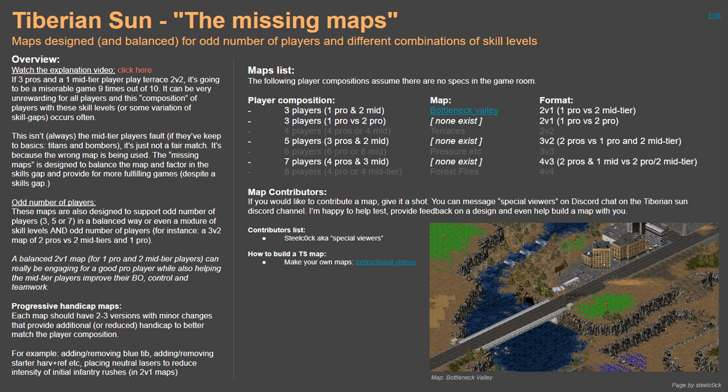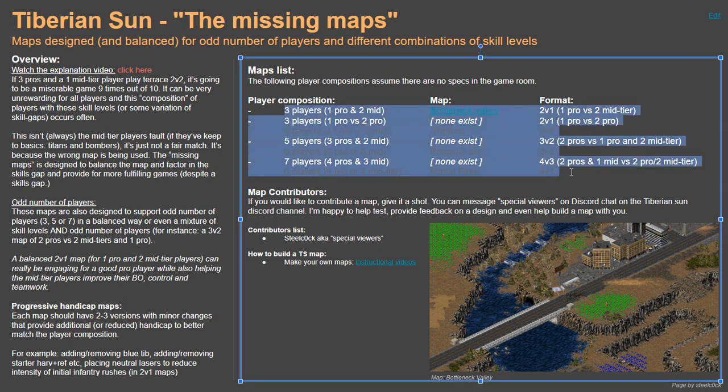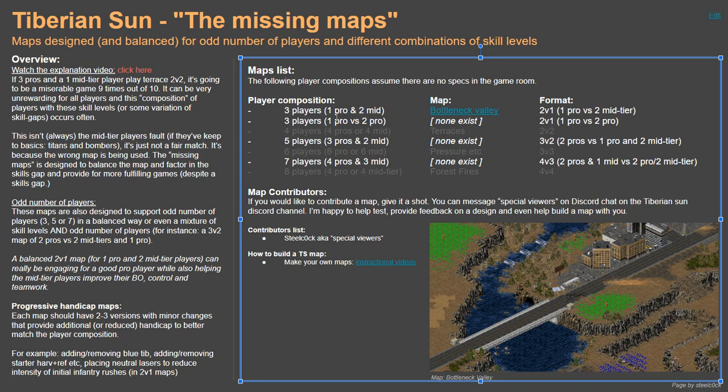Hi, this is Cameron. What you're looking at here is a slide deck that contains a list of unusual maps. What's really going on here is that we often have different combinations of players with different skill levels. For instance, with five players — three pros and two mid-tier players — people always pick Terraces and put three pro players with the better mid-tier player and get the other one to spectate, leaving the teams unbalanced.